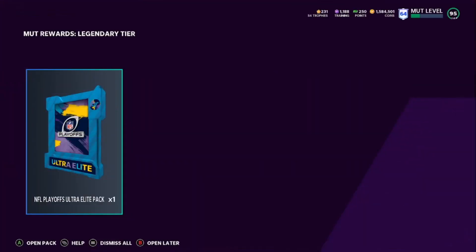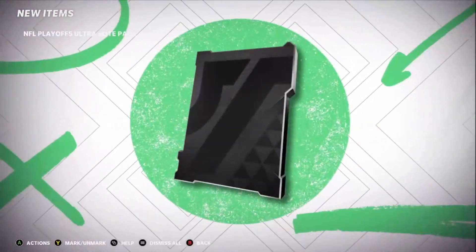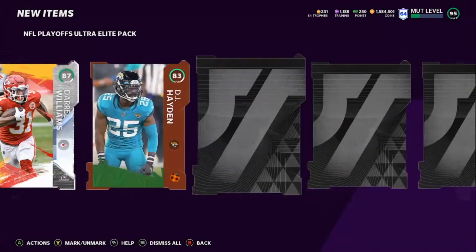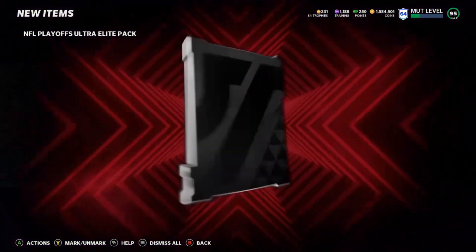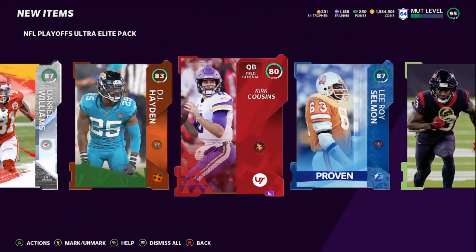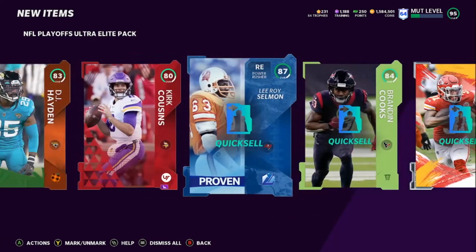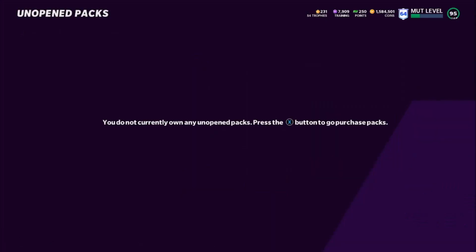So I got an Ultra Playoff Pack — let's see if we get anything good. We get 87 Daryl Williams, 87 Leroy, another 87 Williams, and 84 Brandon Cooks. Not bad. Let me see how much training that is — about 7,000 training. I'll take it. Whatever it is, it is what it is.